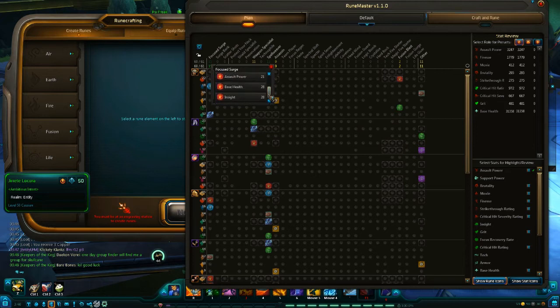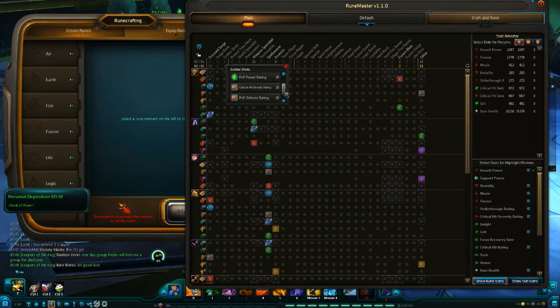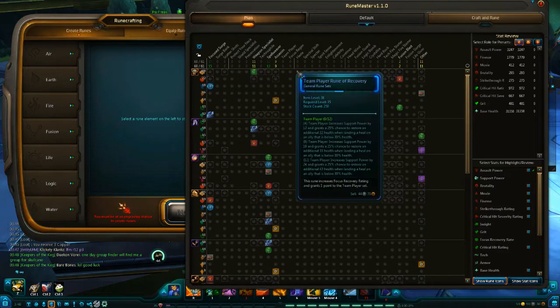Now this is an omni slot — it's the one you can put any kind of rune into. So if you click the little circles, a window pops up with all the available runes you can put into that one specific rune slot. It says omni, so those are all the different runes you could toss into it.